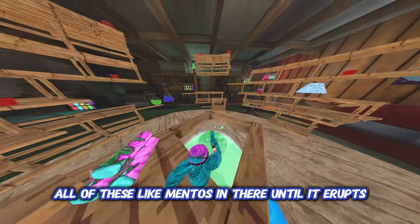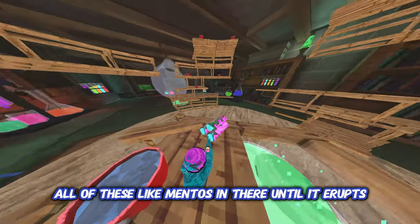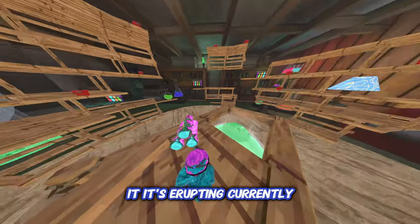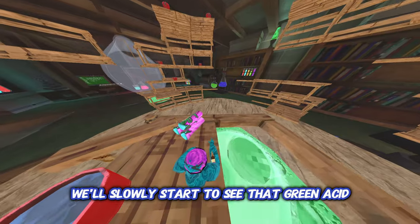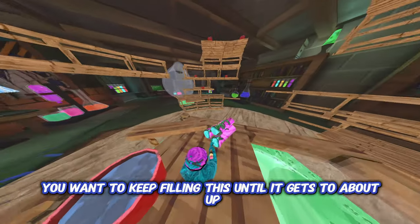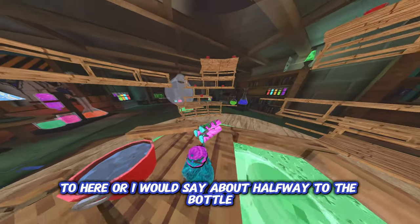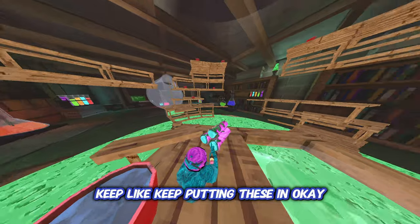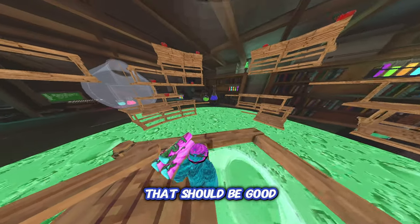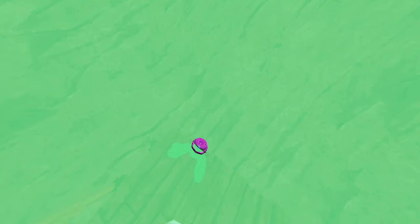What you gotta do is put all of these mentos in there until it erupts. It's erupting currently but not fully erupted yet. You'll slowly start to see the green acid. You want to keep filling it until it gets to about halfway to the bottom. Keep putting these in — okay, that should be good. Now you want to jump and dive in.